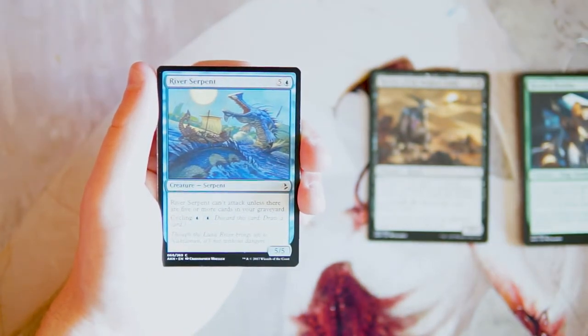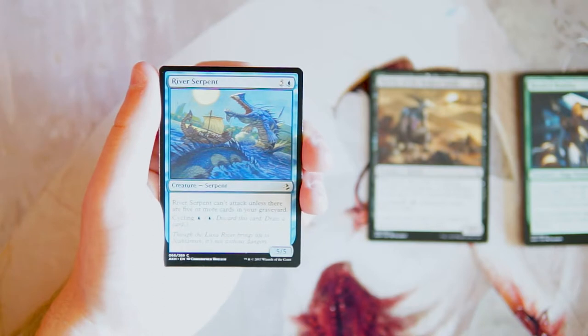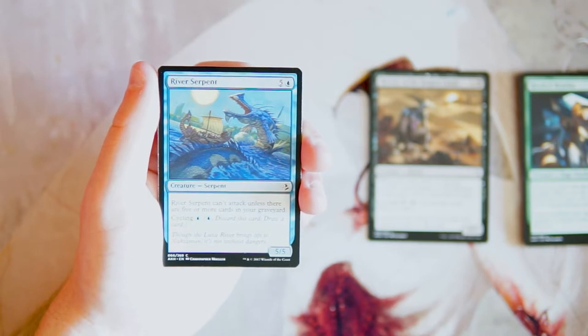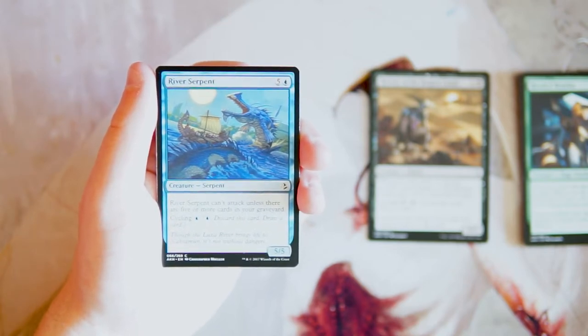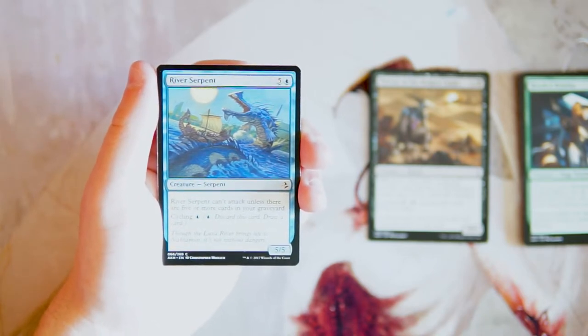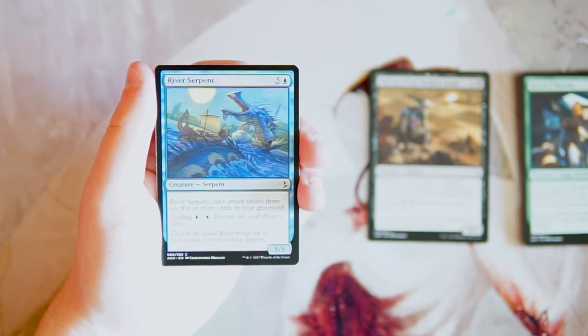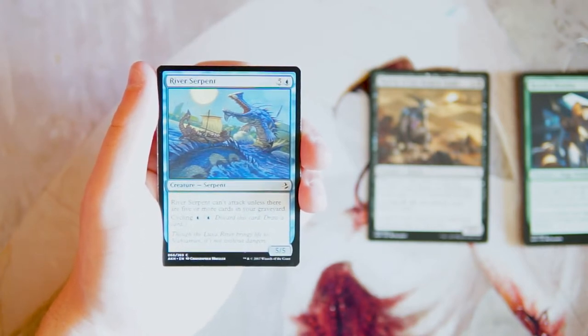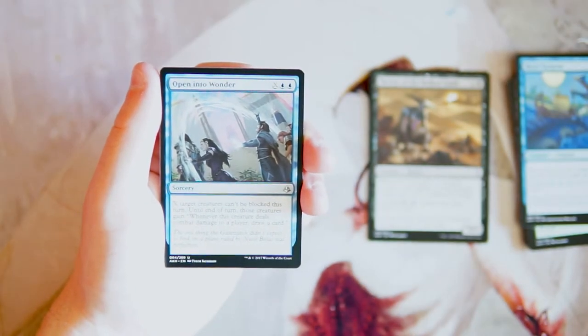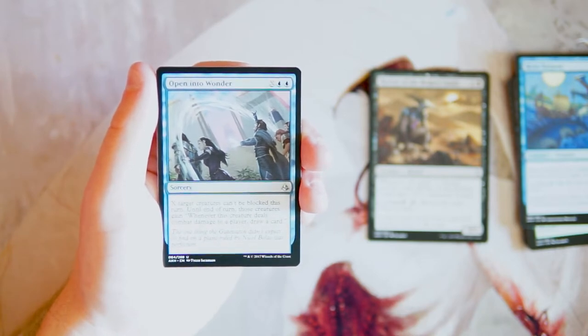River Serpent is a 5/5 for five in blue. It can't attack unless there are five or more cards in your graveyard — synergy with the self-mill cards we saw earlier. It also has cycling for one blue. A 5/5 for six is pretty good, and it's a powerful card in this set. It's a bit top of the curve and it's in blue which is a little unusual, but especially with lots of cyclers it's quite strong.